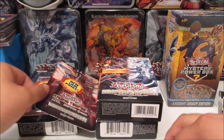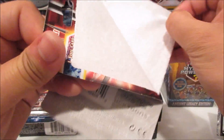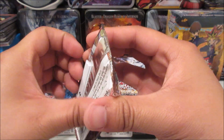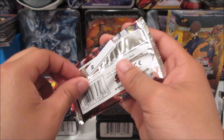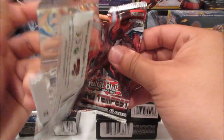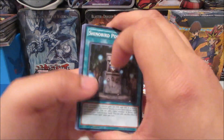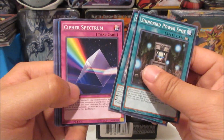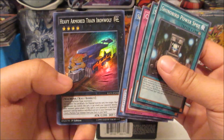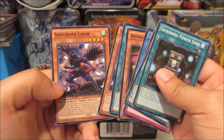Pretty cool. The next one - this is a first edition pack, it has the little security tag on it. Let's see what we have: Shino Baroness Peacock for a rare and Heavy Armored Train Iron Wolf super rare. Really cool.